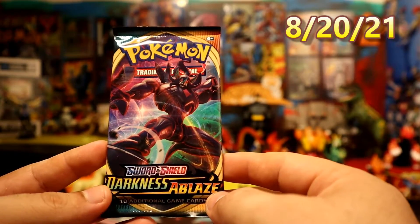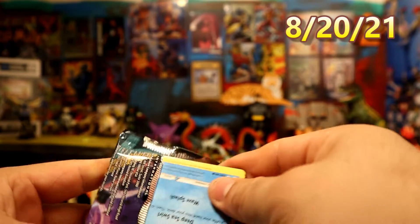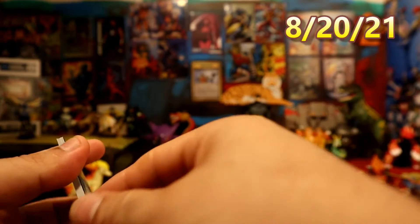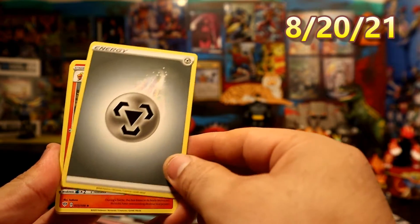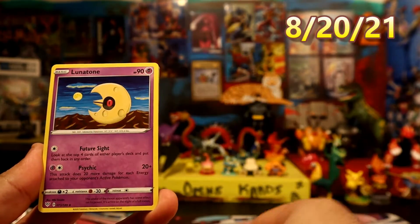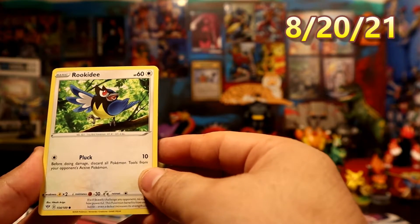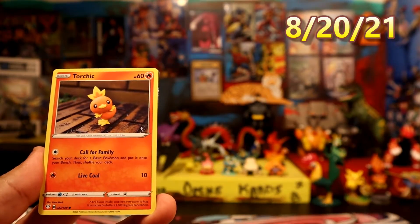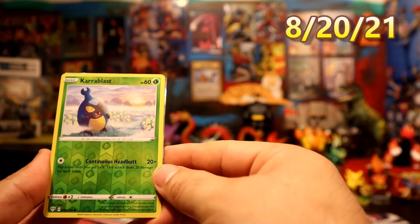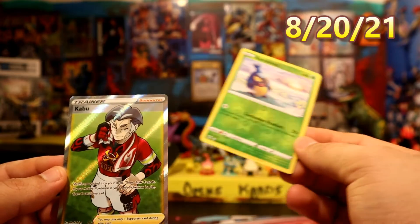Darkness Ablaze — last pack magic, right? I mean, if we do get the Charizard, it would definitely be last pack magic indeed. Let's do this — Metal Energy, Komboskin, Struggle Gloves, Lunatone, Wishiwashi, Rookidee, Aaron, Turtonator, Galerian Mr. Mime, Carol Blast, and... a Trainer — Fuller List — Kabu!